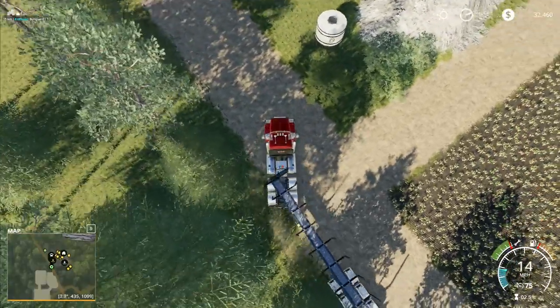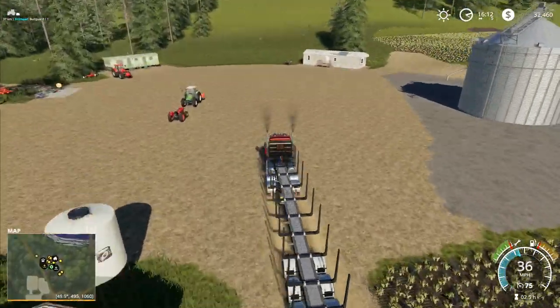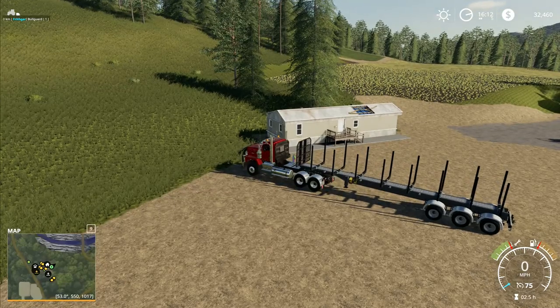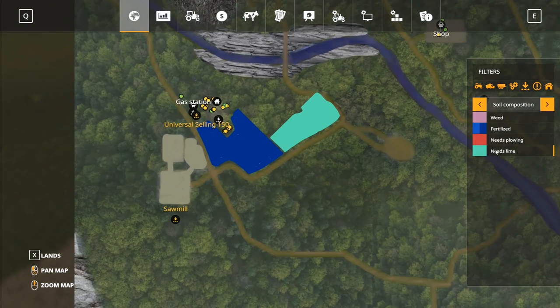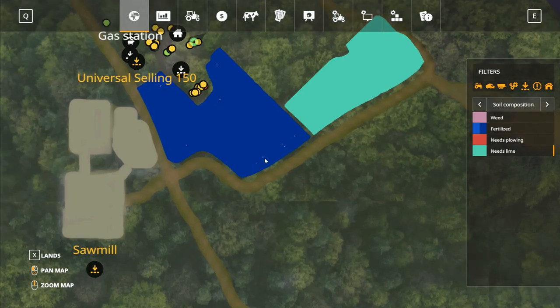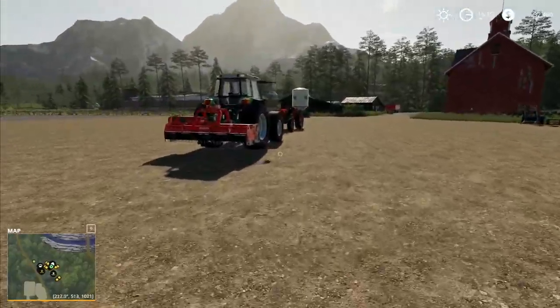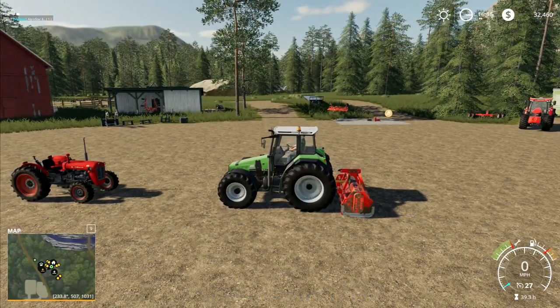Let's take a look at our field. We've got full fertilizer on there and full fertilizer up on there, so we don't need any of that. It doesn't need plowing, it doesn't need fertilizing, we've done the spraying - so we've essentially done everything we need to do. There are a couple of little spots where it needs weed treatment but there's no point doing that, it's not going to be beneficial.